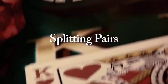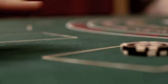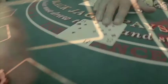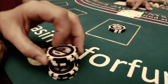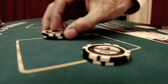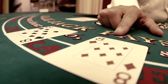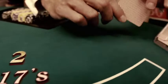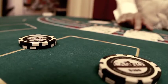Splitting pairs. The next box has a pair of eights for a total of 16. You can hit, stand, or split. To split, you need to place an amount equal to your original wager next to the box. The dealer places the chips where they need to go and splits the cards. The dealer gives you a second card to your first hand. You will then make decisions on one hand at a time.